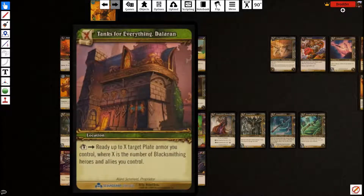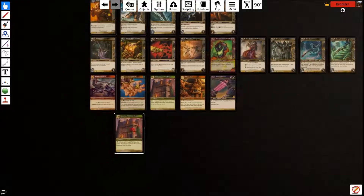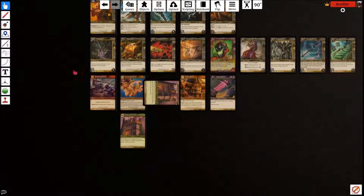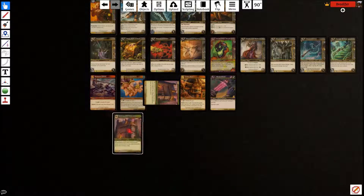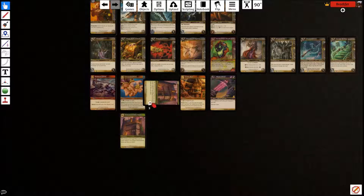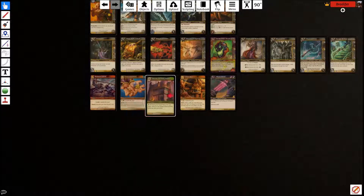We went over the Tanks for Everything Dalaran location already. Another trick: let's say you used it and did the combo and have another one in hand. You can play it, and since you're only allowed one location, choose which one to flip over — just flip the old one, and then you can do the combo again, untapping again. A good thing to keep in mind.